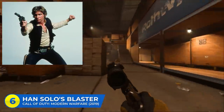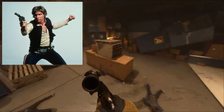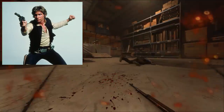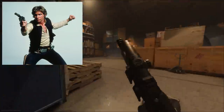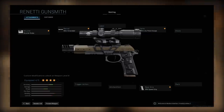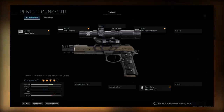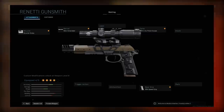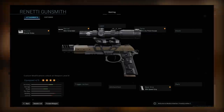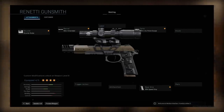Next up is Han Solo's blaster from Star Wars. You've probably seen a few different Star Wars builds in Modern Warfare, but here's one that maybe you haven't seen — it's definitely the weirdest gun on the list but it's worth goofing around with. I did my best to recreate Han Solo's blaster from Episodes 4 and 5. You start with the Renetti handgun, then throw on the Muzzle Brake, the MK1 Extended Barrel, the XRK Speed Grip, and the XRK 4.0 Pistol Scope. I know it looks terrible, but when you put it side by side with Han's blaster I think it's actually pretty close.